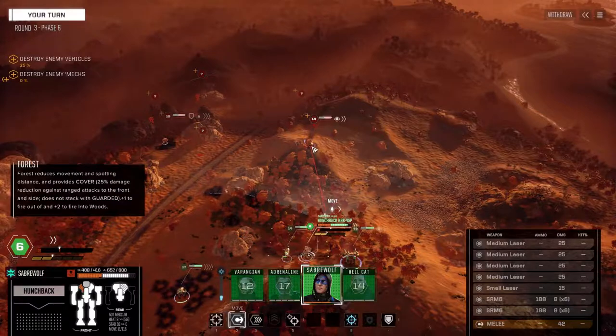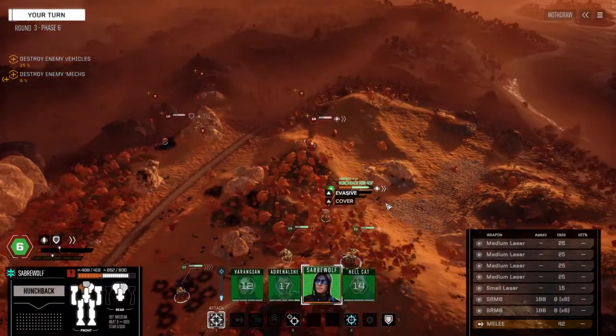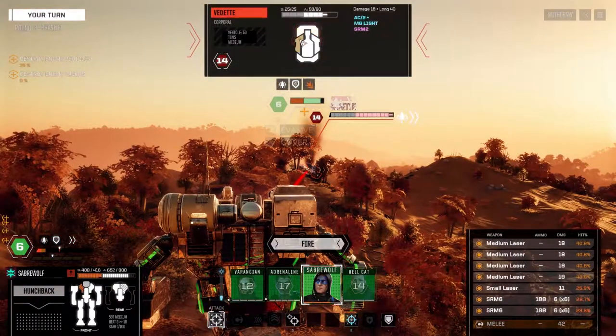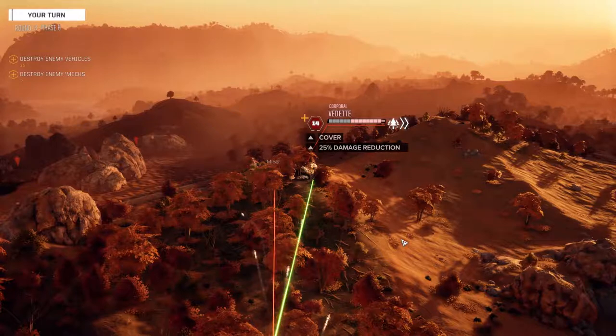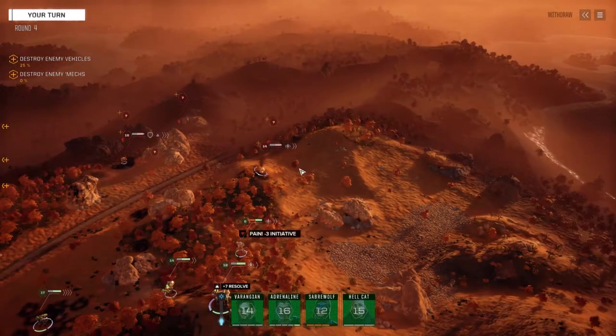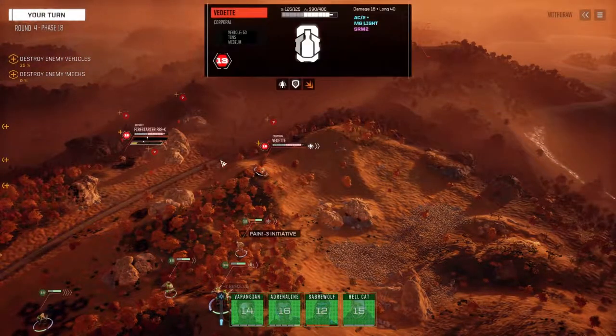Good chances to hit from here. Let's get in — gets our stability back. Target the front; we've got a side hit on this guy already. I don't think we'll kill him but let's fire all weapons. A little bit more damage on the side, not much.